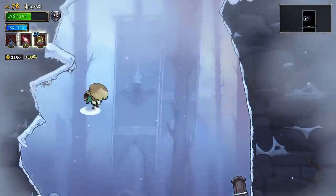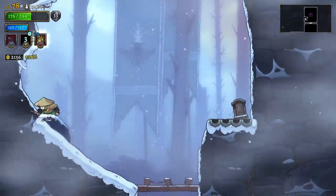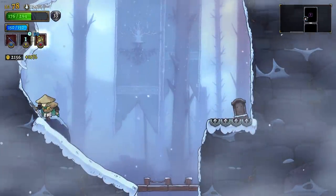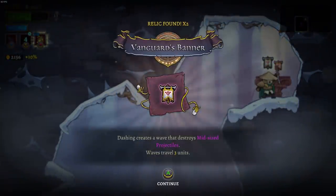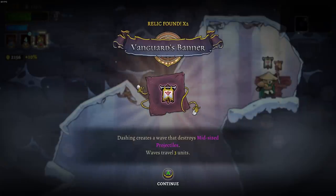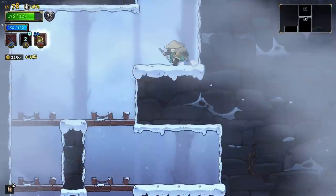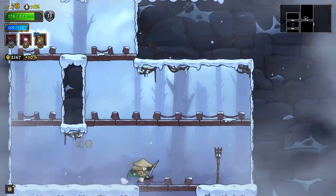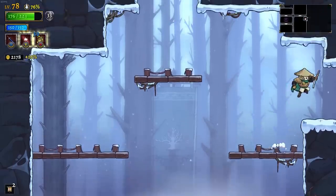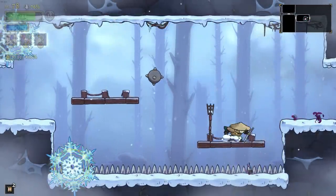The Ronin can make it in one leap. I did it on accident — I just tapped the button without thinking. Dashing creates a wave that destroys medium-sized projectiles. We just gave 50 Resolve for that — it was seriously on accident. And all of a sudden, this run that I was so confident in got a lot more tense, didn't it? Got a lot more tense.